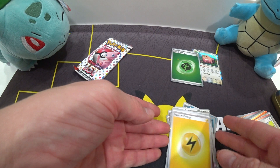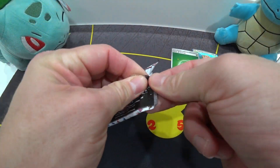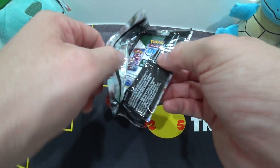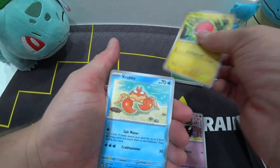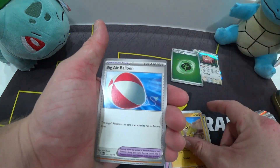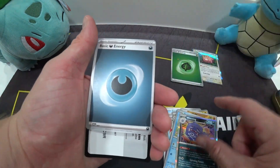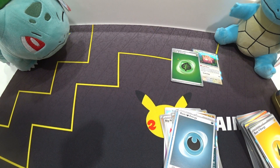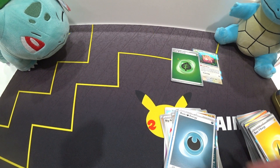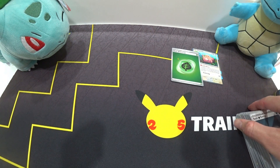Alright guys, let's open these packs. Like I said, I'm not expecting anything — this editing will be easy. Watch us get a Clefable or a Golem though. They were selling premium collections for like a hundred bucks at the show — I guarantee they'd go for a little less, but that was the price there.